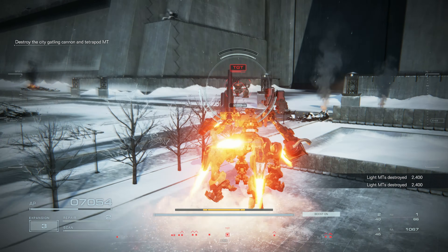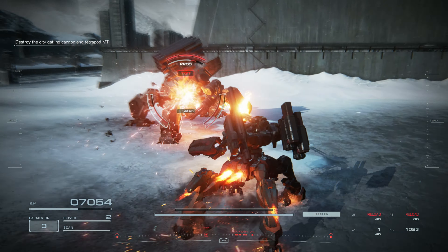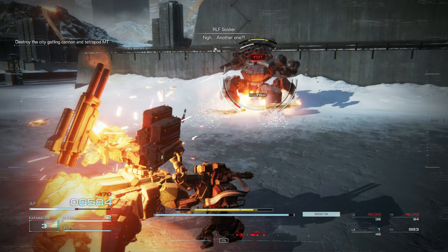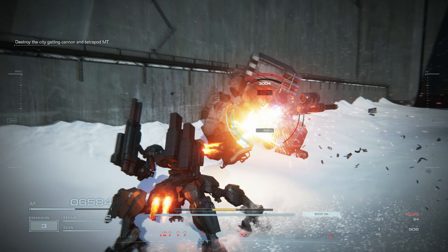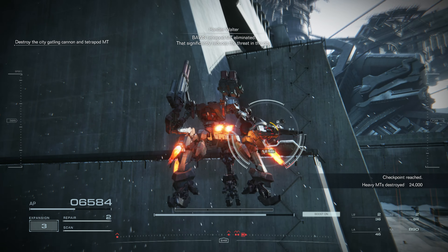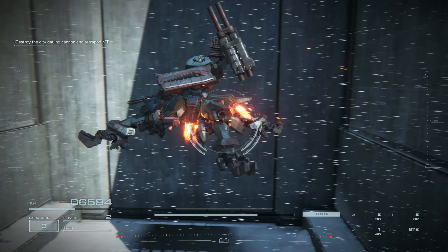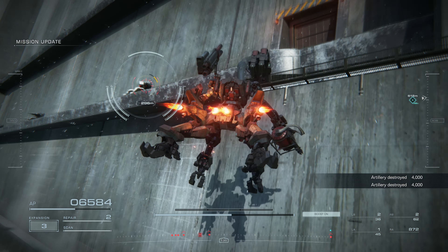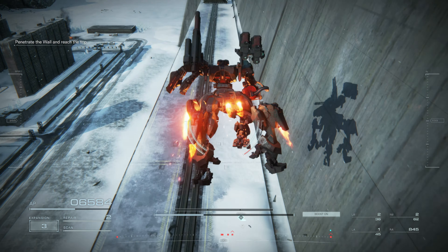Give them some explosives, give them the Songbirds, lay into them. Let's clear all the enemies on the wall — that's just extra free money for us because they can't even hit us.